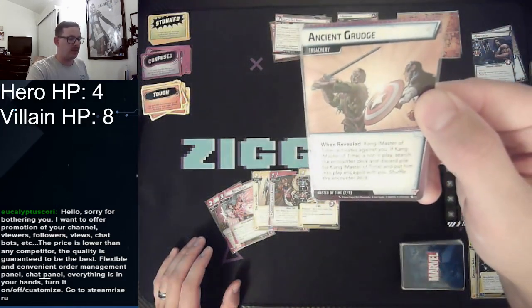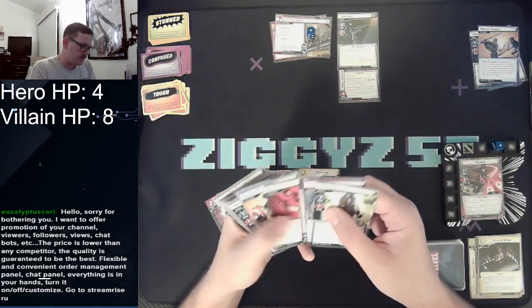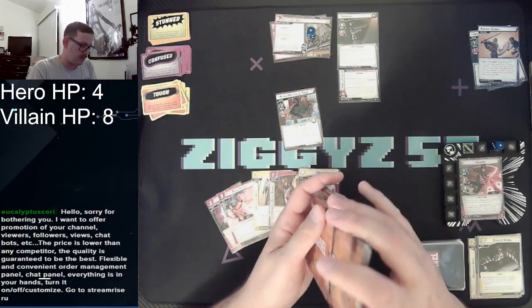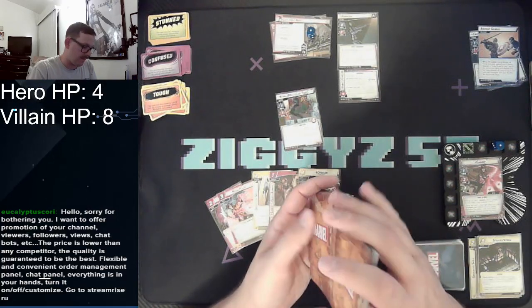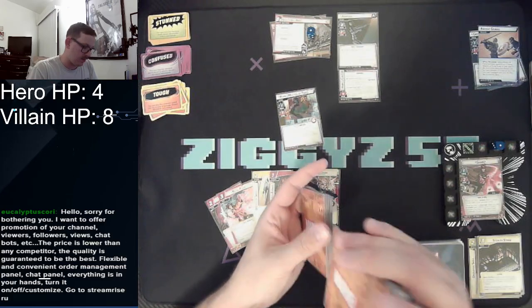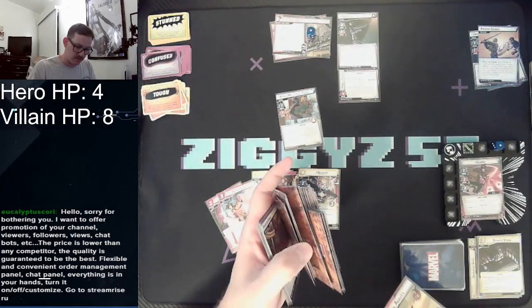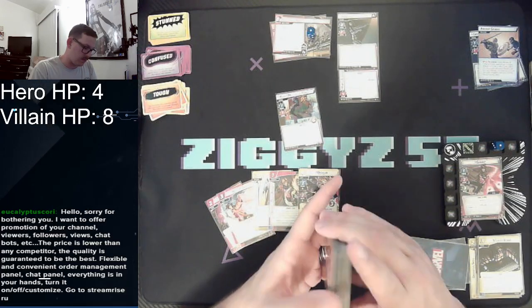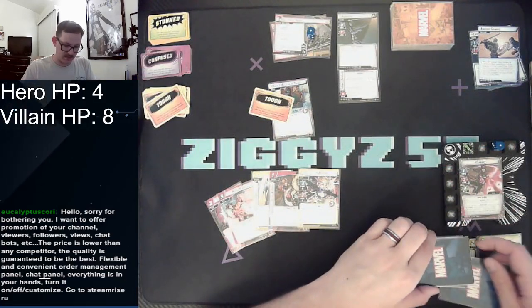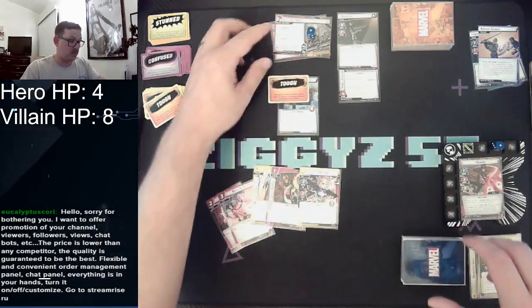Bad card is Kang. If Kang does not play a search, you can counter damage. Find Kang. Kang, Master of Time. I don't know how that card got in there. He comes in with toughness and villainess. This card will just slide somewhere in the middle.